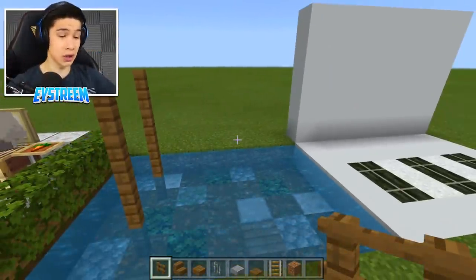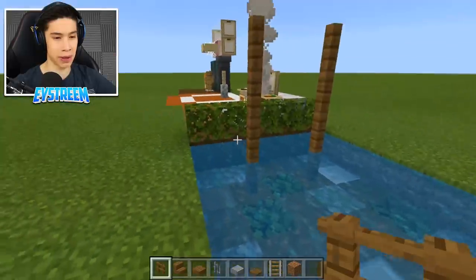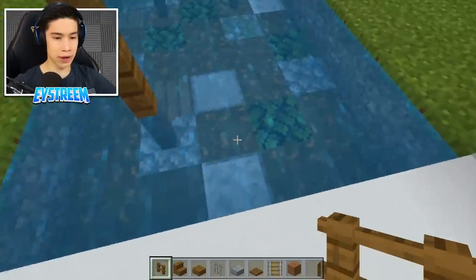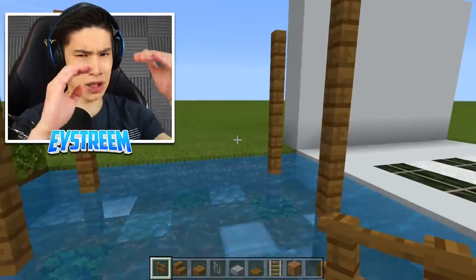Going horizontally, leave three spaces and on the fourth block place another fence — go one, two, three, four high. Leave a space gap and go one, two, three, four. These are the sides of our swing.